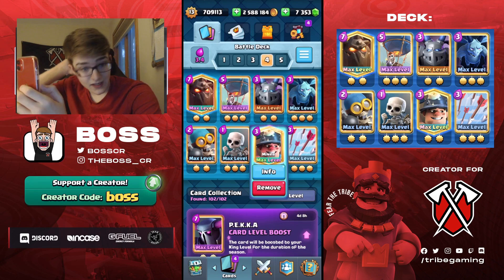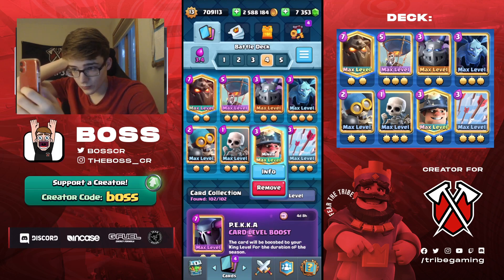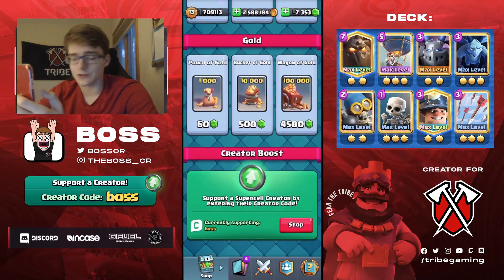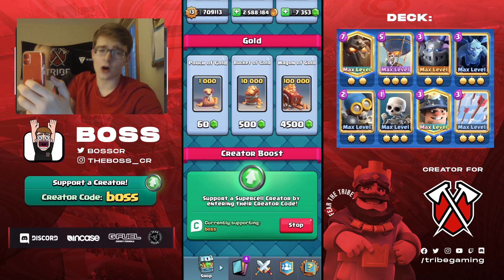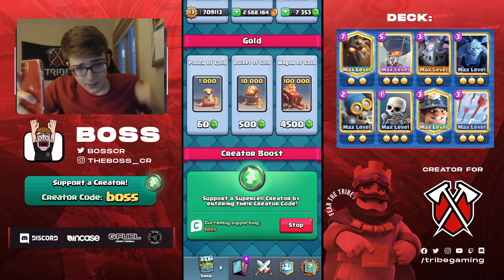You have Miner to tank for the Lava Pups and Balloon of course. Arrows are nice as a secondary or third win condition and they pair so well in Lava Hound decks. If you guys want to support me, you can use my creator code — it really does help for me and the channel and I appreciate all you guys who use it.